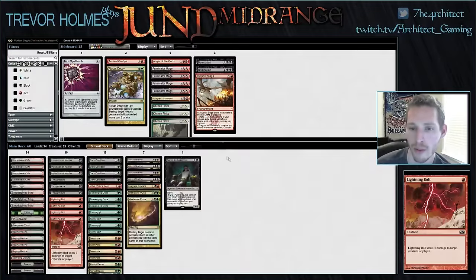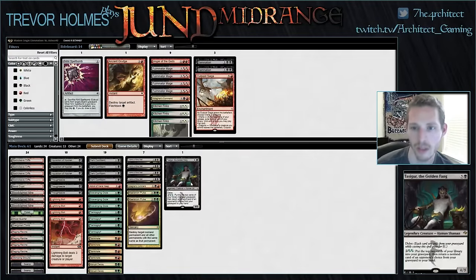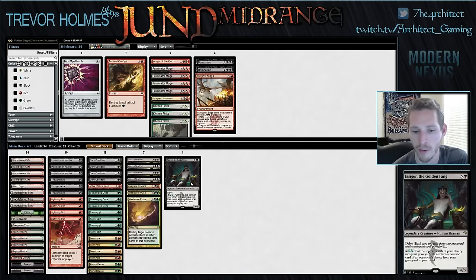Game one of Temur Twin. The big difference in this matchup is he doesn't have as many control elements — his Tarmogoyfs are really good for blocking my Tarmogoyfs and stressing my Terminates and Abrupt Decays. The best way to handle this is: whereas we might consider cutting Maelstrom Pulse in the straight blue-red matchup, we're definitely keeping it here — just trying to find ways to handle Tarmogoyf without using premium removal on it. We're definitely not interested in things like Fulminator Mage in the Temur matchup.